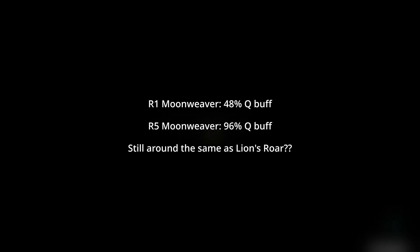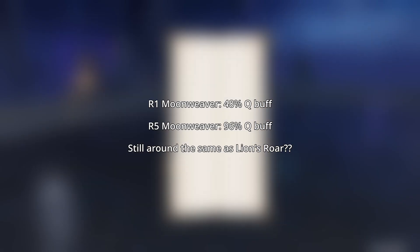To the untrained eye, this might seem like a calculation mistake, as how on earth does a 48% Q damage buff at R1 — and a whopping 96% at R5 — make such a small difference? Actually, the reason lies in elementary math. To continue the discussion, I'll assume you have an elementary school level of math proficiency: no problem understanding percentages and division.